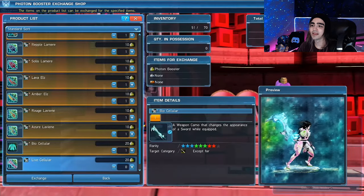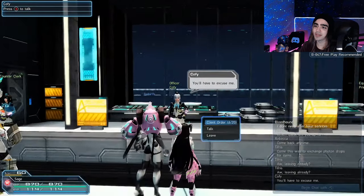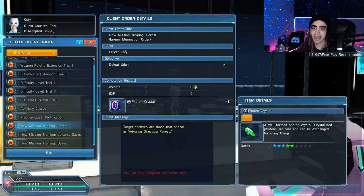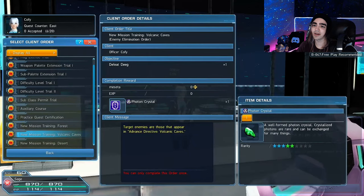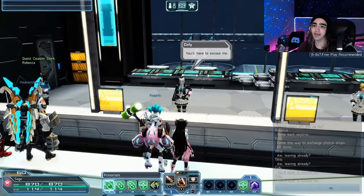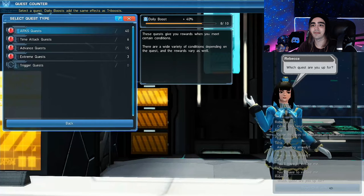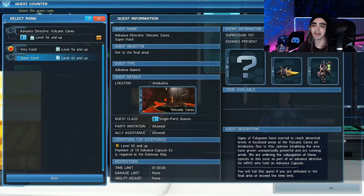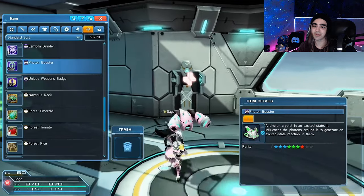What you're going to want to do is go to Officer Coffee. She's going to have a client order when you're around level 40 called New Mission Training Forest. This will give you Advanced Capsule A's, which you use to do advanced quests in the forest. You'll start up the quest, click on sub quest, click advanced quest, then click on Advanced Directive Forest. That will unlock capsules for you to get Advanced Capsule B's and C's.